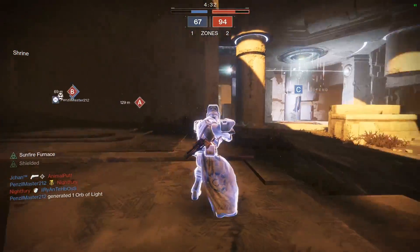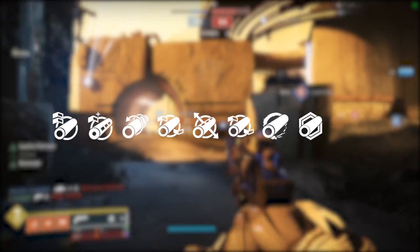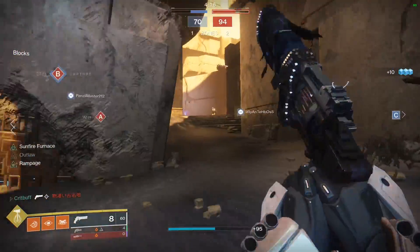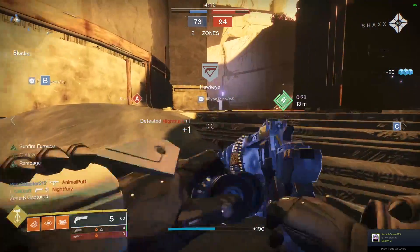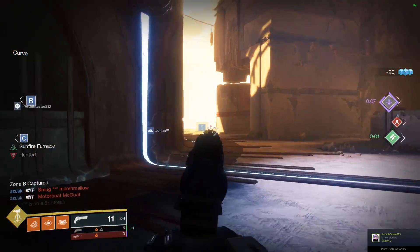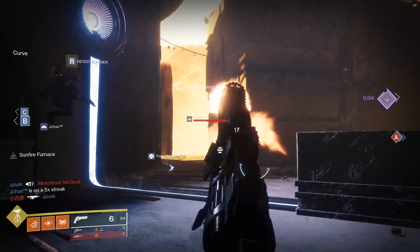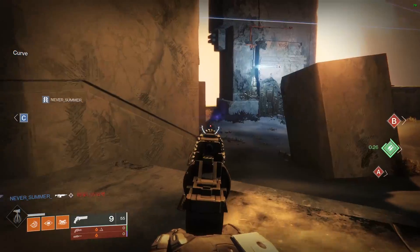Moving on to the perk pool for this gun, it comes with the same 9 standard barrel perks you can find on all fixed sight weapons: Arrowhead Break, Chambered Compensator, Corkscrew Rifling, Extended Barrel, Fluted Barrel, Fullbore, Hammerforged Rifling, Polygonal Rifling, and Smallbore. I recommend Smallbore for console players for that bonus to both range and stability — a great bonus to two stats without any penalties. For PC, I suggest either Hammerforged Rifling, Extended Barrel, or Fullbore, as the bonus to range from these perks outweighs any penalties to the weapon's other stats for mouse and keyboard players.